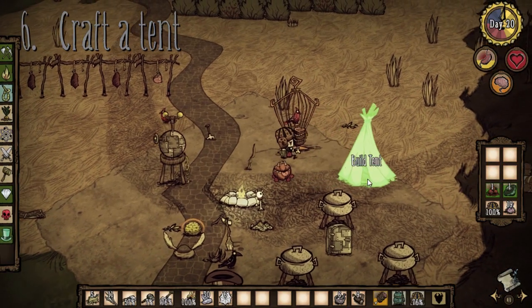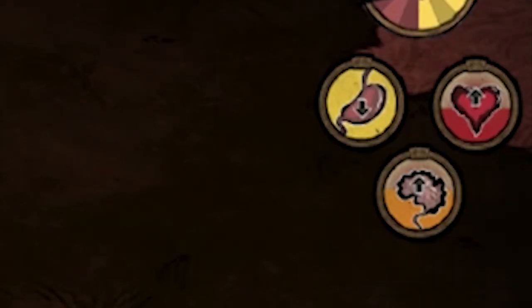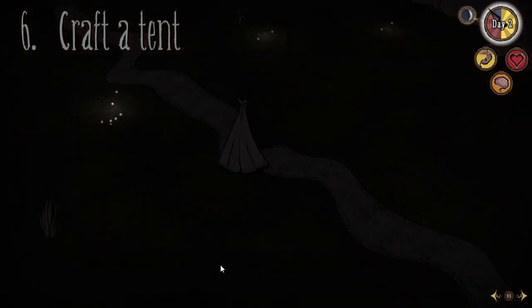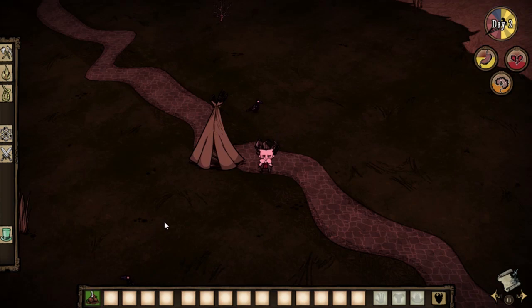But for now, let's craft a tent, because tents are pretty useful. They let you regen your health and sanity to full and keep you completely safe in the dark. The only downside is that it wastes hunger, so make sure to have a full belly before going to sleep.